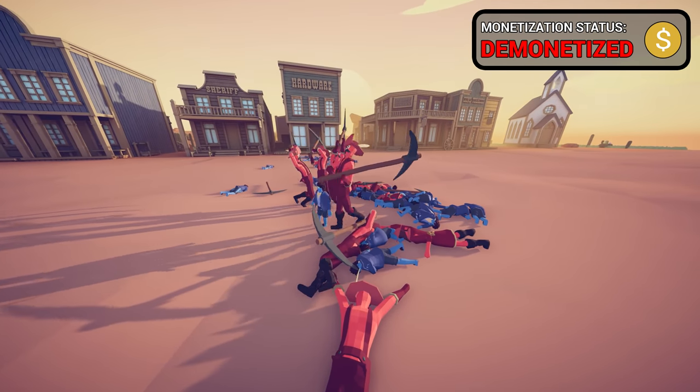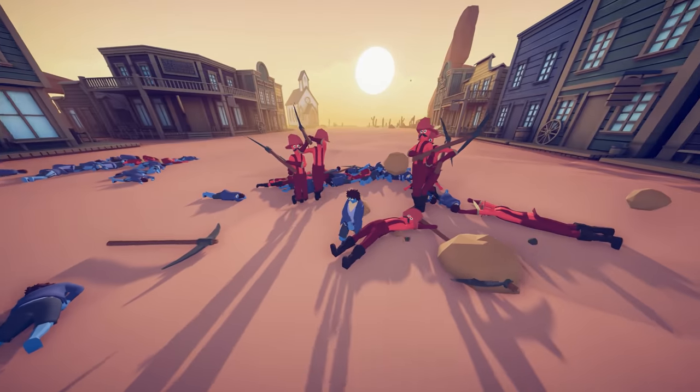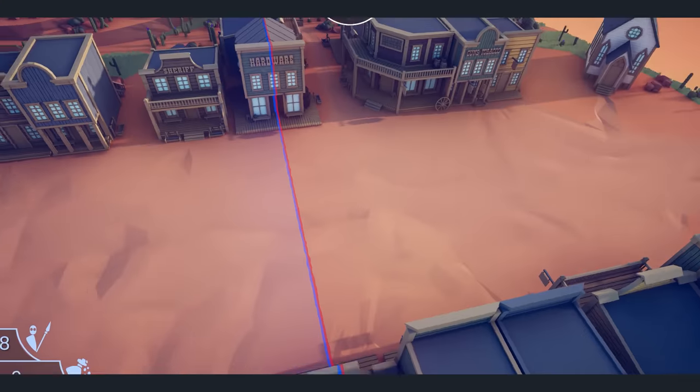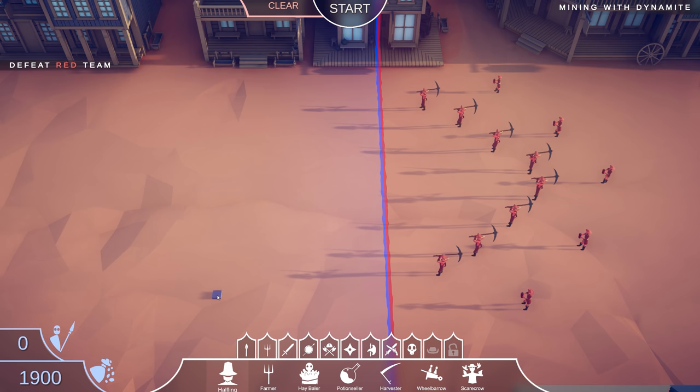Oh my gosh, this video is completely demonetized! I was wondering, are they going to kill themselves or something? I bet we could probably win that if I spread all the halflings about. Definitely want to have some sort of ranged unit, maybe like some sort of archer, and then a fast melee. Now that I think about it, it'd be really cool to use a ninja again.